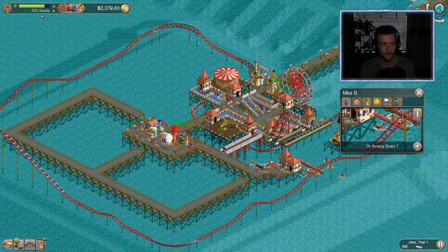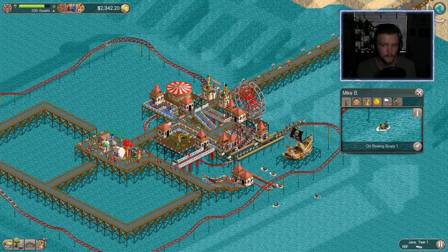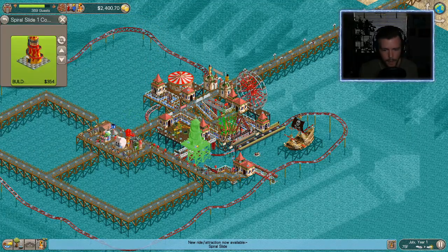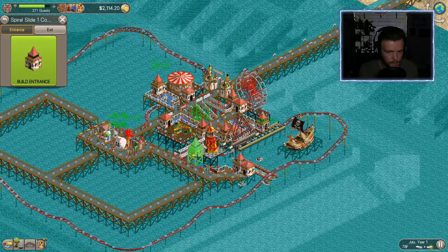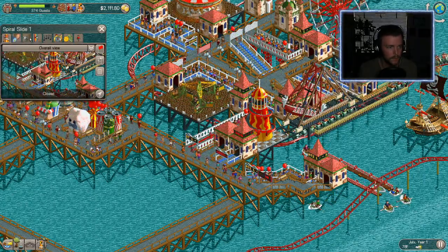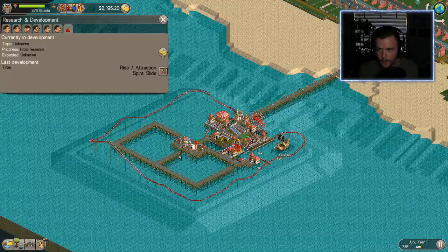We're in pretty good shape — making good money, halfway to our guest requirement. Our park rating is at 821, not the best, but since we're building on water and limited with decorations, that's pretty decent. We just unlocked the spiral slide. This doesn't need anything special — just a simple entrance and exit one tile away from the park path, single ride per admission. Didn't take long to get that down. Let's fast forward until we get our next ride.